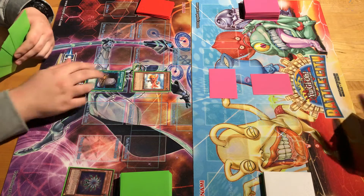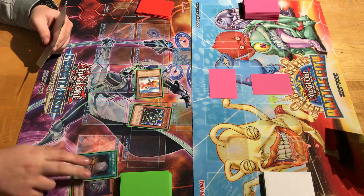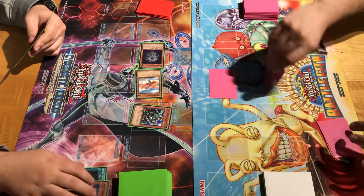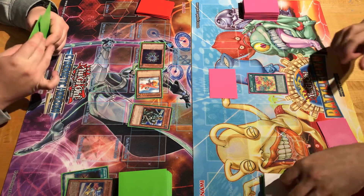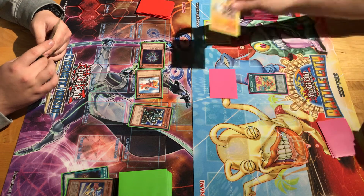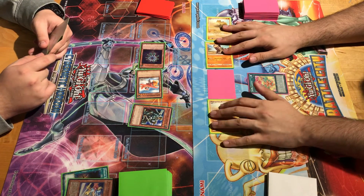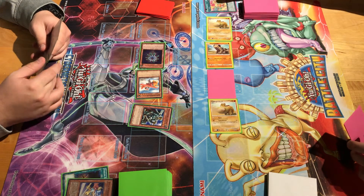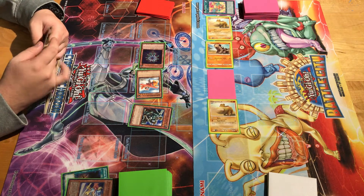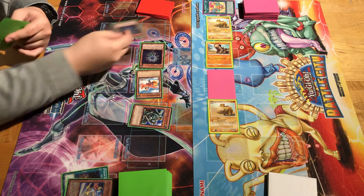Foolish Burial effect — special summon Marauding? Yeah, it's a little effect in the grave. Special — you have to use Special Glow Bulb's effect. Going to Hippo Carnival. Summoning out three Hippo Tokens. I love my Hippo Tokens. I couldn't find the actual Hippo Tokens, so I think these should suffice — I didn't want to use counters on cam so people could see them a little better. Nothing beats Hippo Patast as substitute Hippo Tokens.